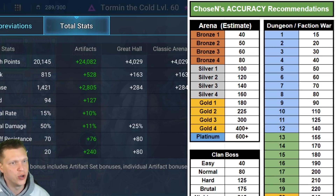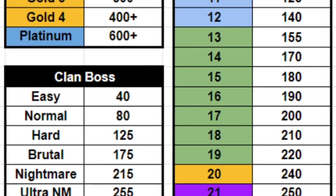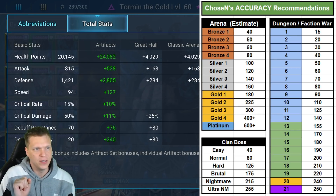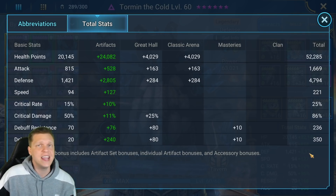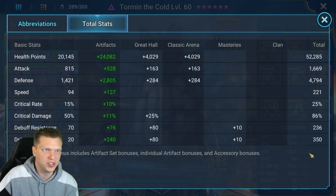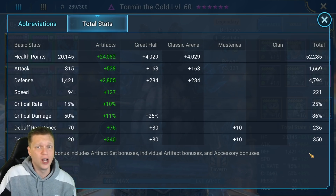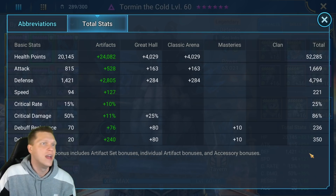For the accuracy chart, PvP is just an estimate — Gold 4 is 400 plus, Platinum is 600 plus, but some teams need more or less than that. The clan boss and dungeons are more concrete. For Doom Tower, 350 accuracy is viable for about 98% of content. At stages 111 to 120 on hard you may run into champions with resistance around 365, but if you want to be perfectly safe, aim for around 400 accuracy. 350 should be totally viable for most teams in Gold 4 and almost all of Doom Tower.